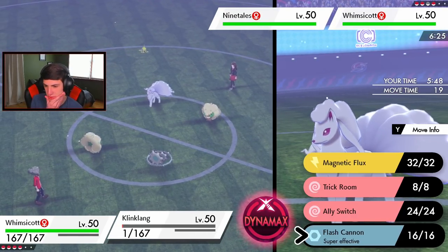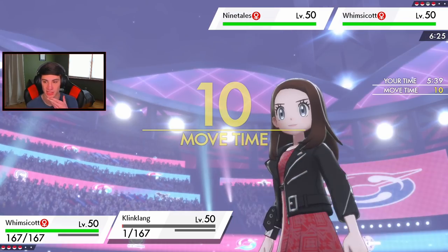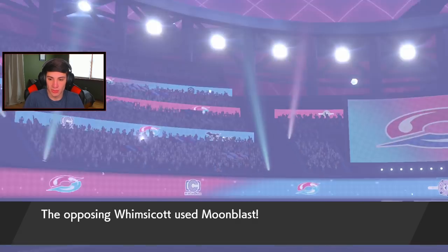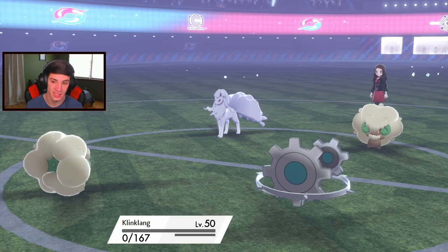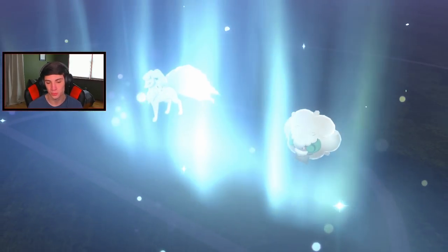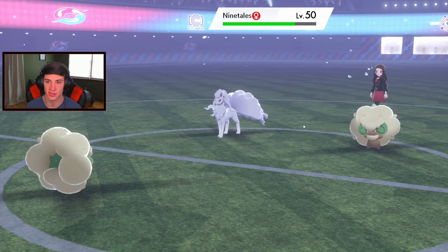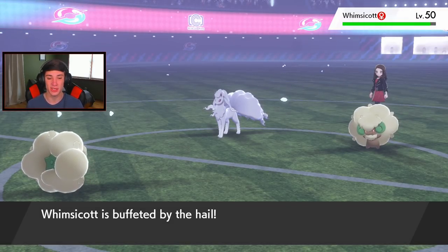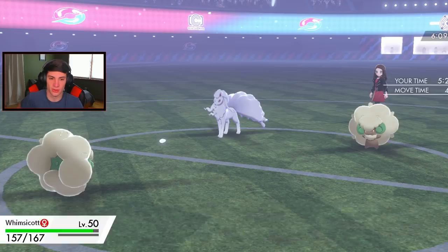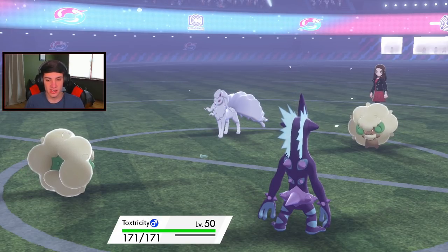Aurora Veil goes up - the Hail chip will take off the Sash. I'd rather go for a G-Max Stun Shock. Do I Dynamax Toxtricity? I think I do. I'm going to Fake Tear the Ninetales and dump on it. He taunts me again - I know I should have thrown another Moonblast. Blizzard comes out and takes out Whimsicott, but my Air Balloon pops and G-Max Stun Shock comes out. We get Paralyze on the Ninetales - poison would've been fine too actually.